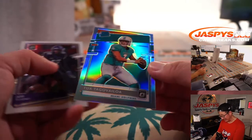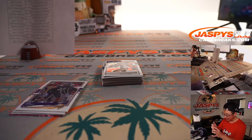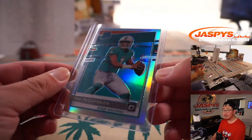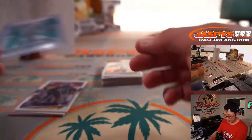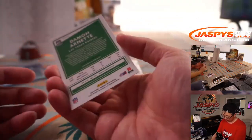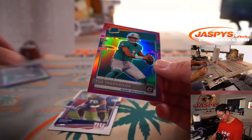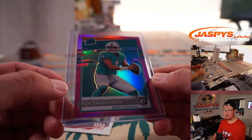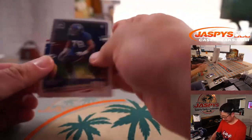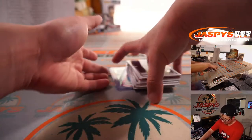Here's a surprise — a nice rated rookie holo Tua Tagovailoa. That's a nice surprise out of this filler break. That goes to Sean O'Leary with the Miami Dolphins. Usually the base versions are really nice, but it's those holo versions that people really like, especially if it grades out nicely. Congrats. And a rated rookie pink Tua Tagovailoa — this pink parallel is exclusive to this blaster set. Sean O — nice. That's a pretty great blaster box there.